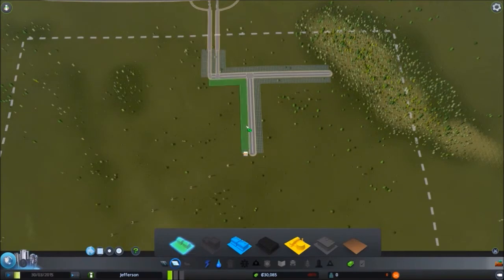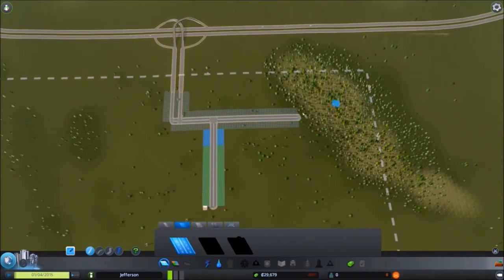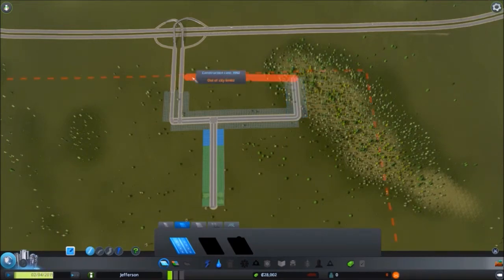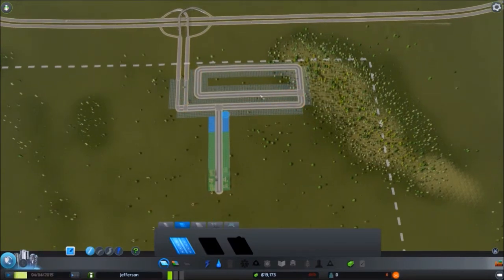And get some zones in. We need the residential. We'll start here. And commercial here and maybe along here. But we need to get some industrial in. So how do we want to do that? We'll stay with this road and break it off here. This is forest industries — we want to be able to access that. Will that keep us in the boundaries? Yes. We'll have the double intersection on this end. So that will be our industry.